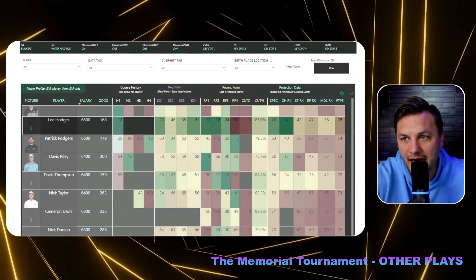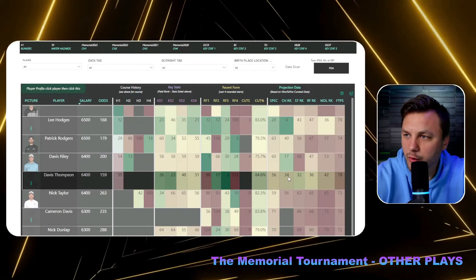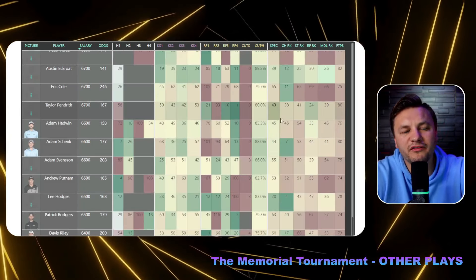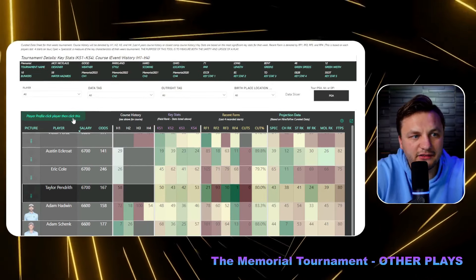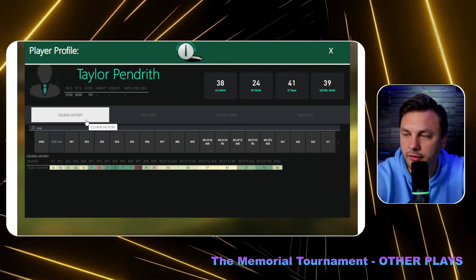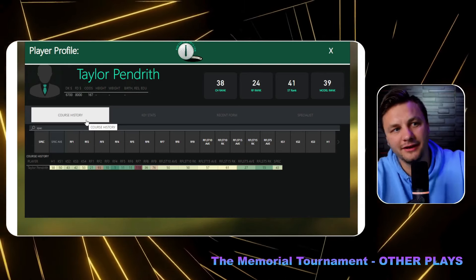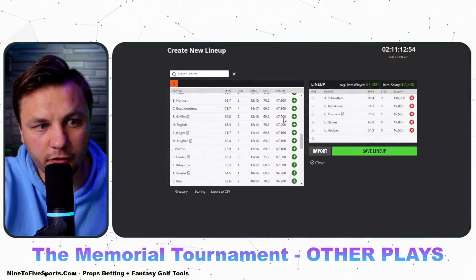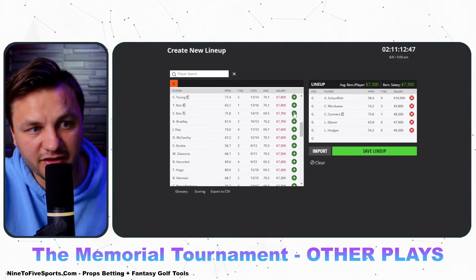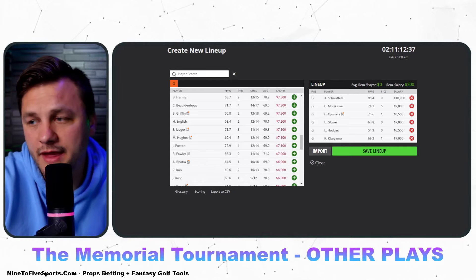The values this week are not that great overall. Davis Thompson is a fine bounce-back candidate. The value play I keep coming back to is Taylor Pendreth — his best results have come on longer tracks, and one of his victories was on a longer course. If you're trying to find a reason to play someone at a cheap price, that's Pendreth for me. Kurt Kitayama is probably the play I like most in that mid-range. Si Woo Kim at that price would be ideal but is tough to fit.